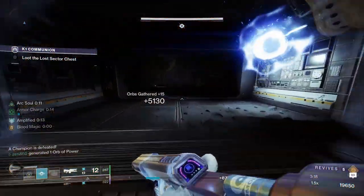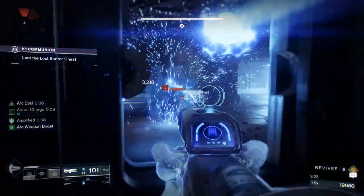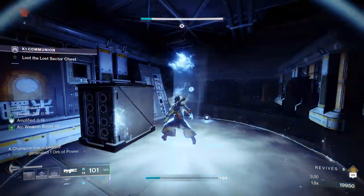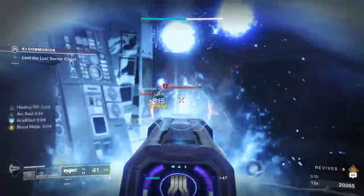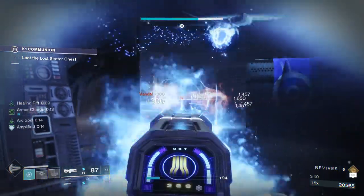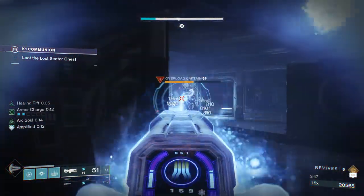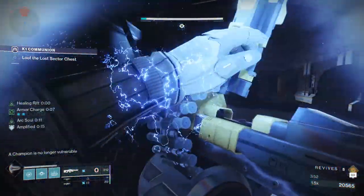You're not going to want to jump to the left side until all the adds are dead, obviously, or you are going to get melted. Coming into the next room, there's going to be two shotgun fallen enemies — Marauders, apparently they're called. As long as you're aware of them, they're not going to bother you too much. Then the Overload is going to run into the room, but we have our Coldheart Trace Rifle — our Overload mod this season — so we are just absolutely destroying him. We switched to Machine Gun, but it's the same thing. You see how fast he just falls over. We also have our turrets helping us out permanently.